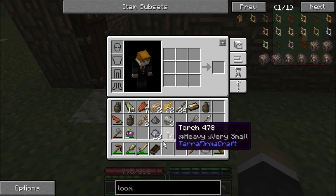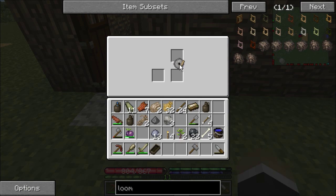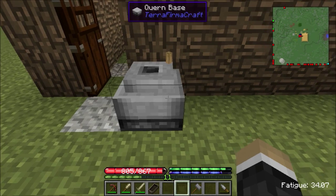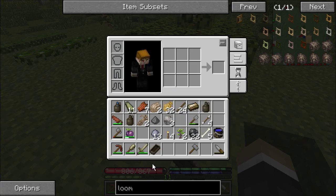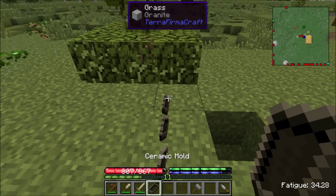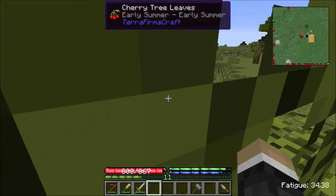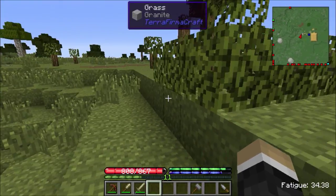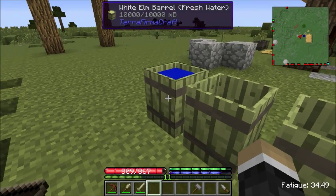Now you have a chance of getting this returned - sometimes it doesn't happen. Tool casts, however, are guaranteed that you will never get them returned, which is understandable actually. The more complex an item is to make, it makes it harder to actually remove it properly without damaging the equipment.